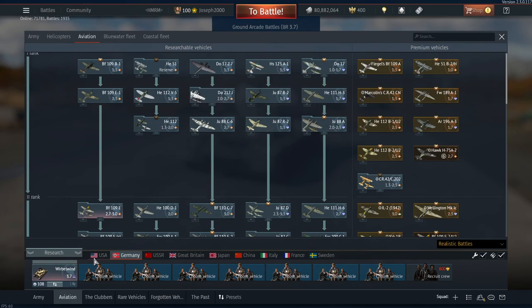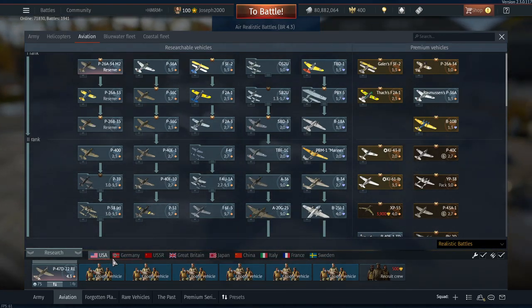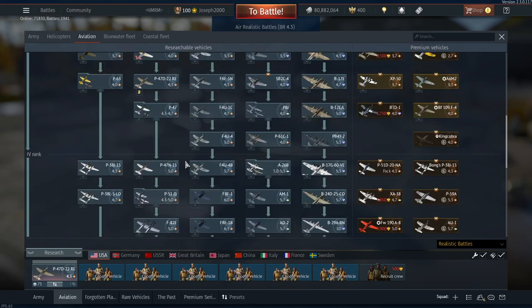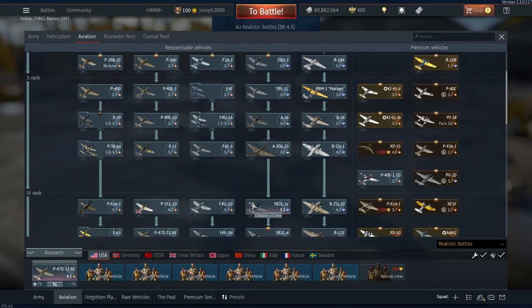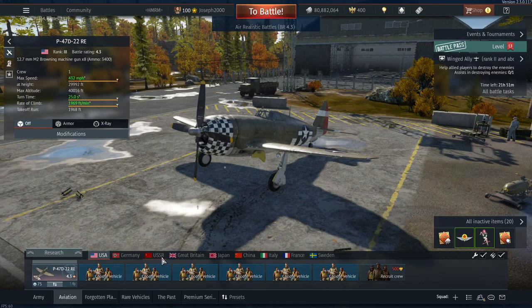Playing all the different tech trees is so important. I've played US, Germany, and all the others all the way up to jets — I have every single prop spaded other than the Tu-4s. If you can't defeat a P-61, learn its strengths and weaknesses by going down the tech tree and playing it yourself. That's one of the most important things.